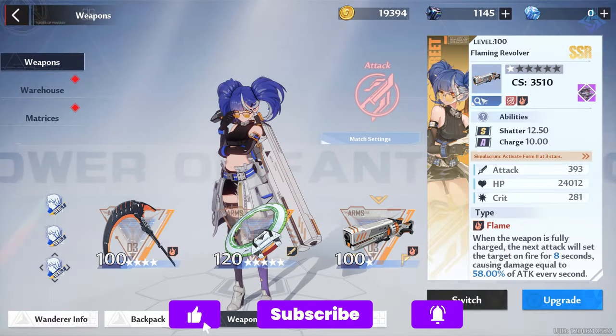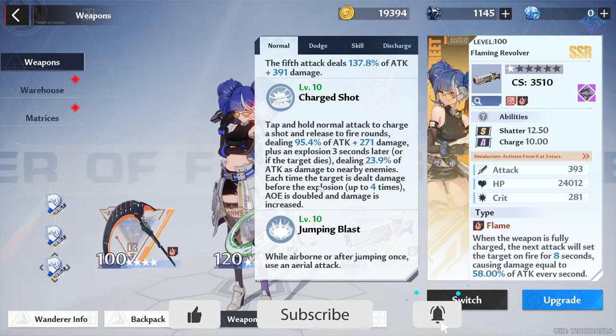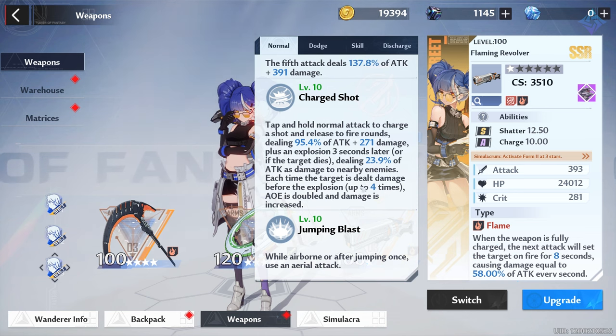Built into the charge shot skill there's the charge and the detonation, but each time the target is dealt damage before the explosion — up to four times — the AOE range is doubled and the damage is increased. So it deals more damage to a larger area, making her fantastic at AOE. If you can group enemies together and unload with King's discharge ability then combo with Cobalt's barrage, there's just a ton of frontal cone and AOE damage.